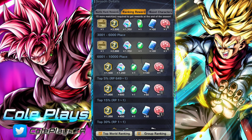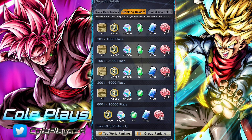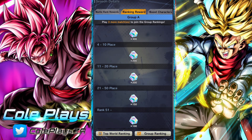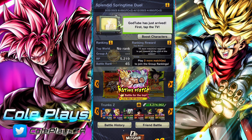So 600 Z Power, which is pretty cool. The top 5% will receive a Rank 2 medal, which is 300 Legends Limited Z Power. And the top 15% will receive some Rank 1 medals, which is also relatively decent.